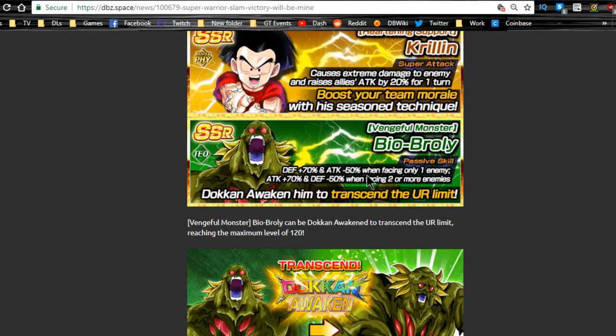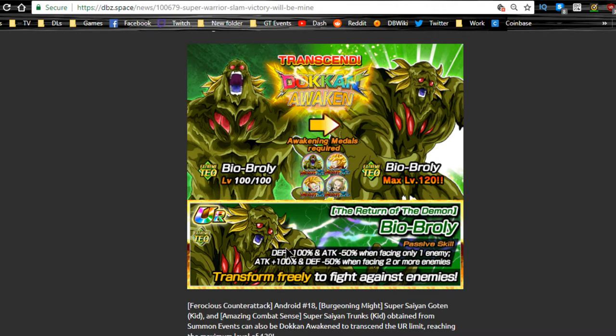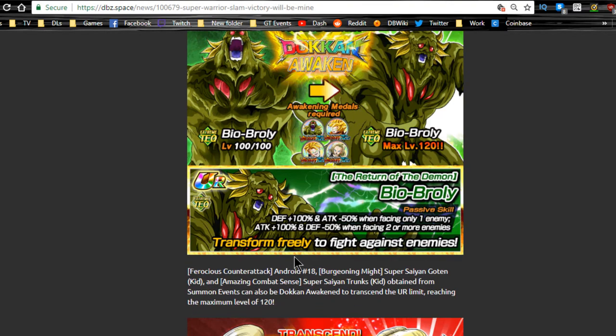Bio Broly's passive skill is defense plus 70, attack minus 50 when facing one enemy, and attack plus 70, defense minus 50 when facing two or more enemies. So he's basically always getting defense plus 70 as a filler tank. If you use the dupe system, go bottom-left for the defensive path to give him more defensive traits, and when he Doken Awakens it becomes defense plus 100 and attack plus 100 when facing two or more.